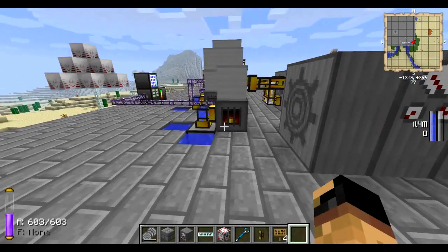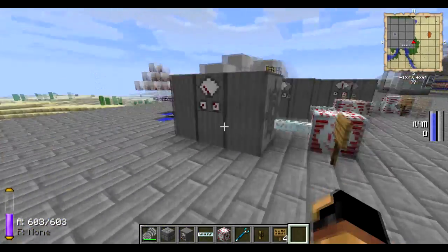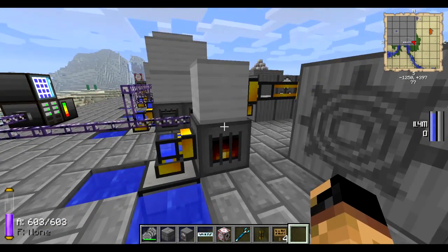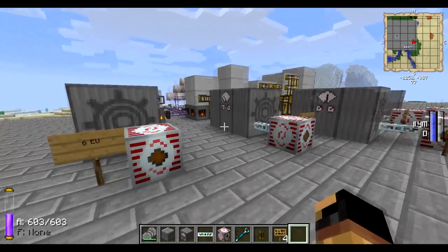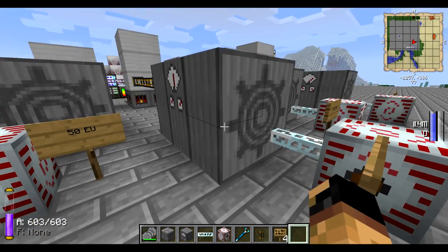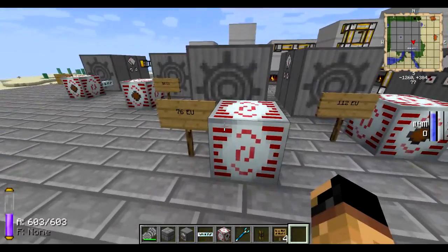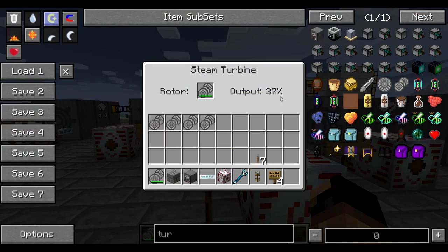Now we'll look at the EU production that a steam boiler can put out. With one steam boiler tank it puts out about 6 EU per tick — not very impressive. If you were only going to make the smallest version, I wouldn't even bother; you're going to use up fuel and it doesn't really matter. The next size up will create about 50 EU per tick, because the steam turbine can now put out 200 EU per tick and this is only running at around 25%. The 2x2x3 steam boiler will produce 76 EU per tick, running at about 38%.